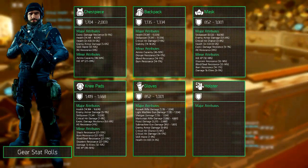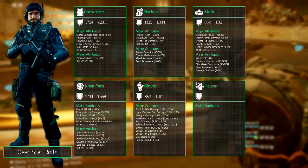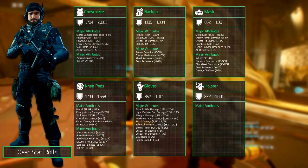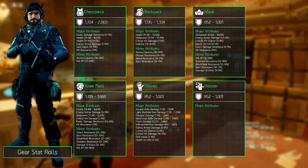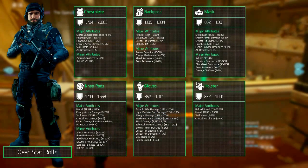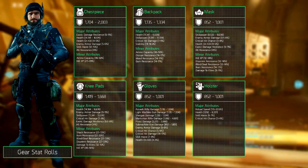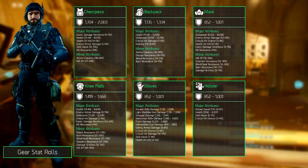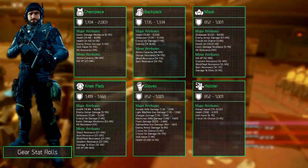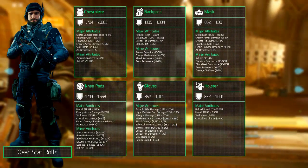Last up is the holster, probably the least interesting gear piece — even more so than the knee pads. Its armor rolls between 852 and 1001, similar to that of the mask and gloves. It can hold one major attribute and can choose from reload speed which rolls between 17.5 and 20.5%, health which rolls between 7092 and 8337, skill haste with 6 to 7%, and critical hit chance at 3 to 4%. Similar to the gloves, it doesn't contain a minor attribute slot.